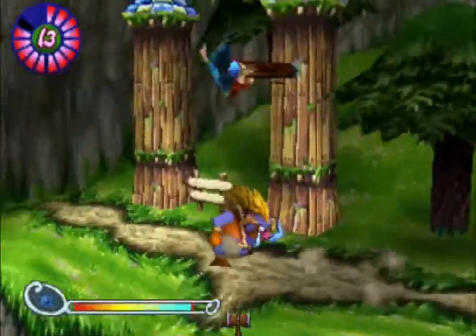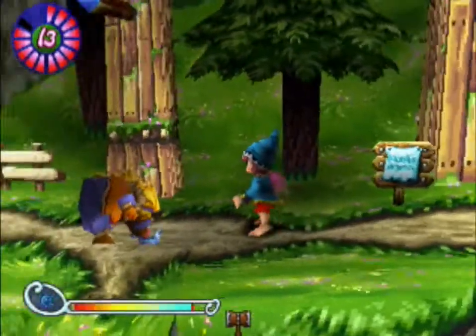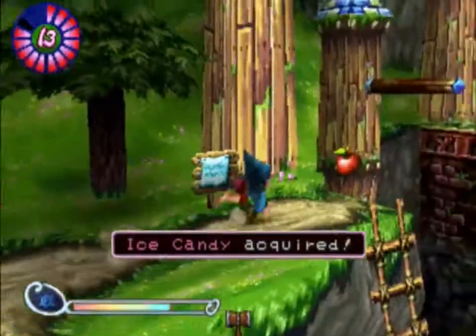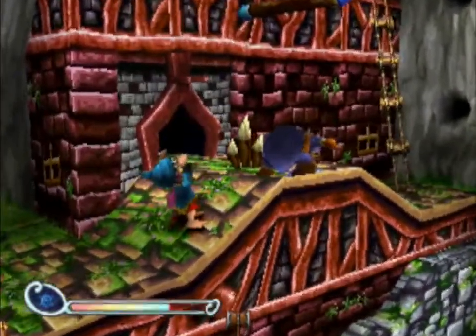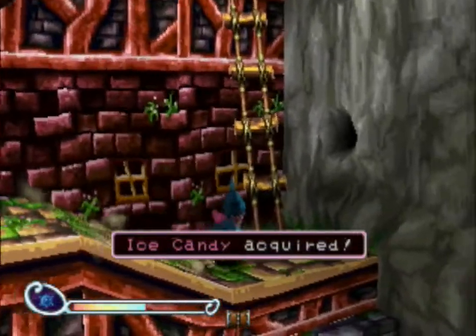I already took the white treasure chest. So I'll just turn this one into ice candy, even though it's kinda wasting our magic. This one too, maybe. We have magic juice or something, so we don't really need to worry about that.